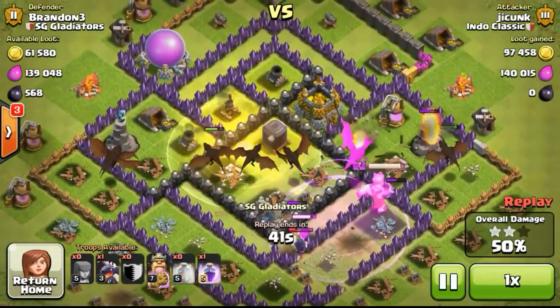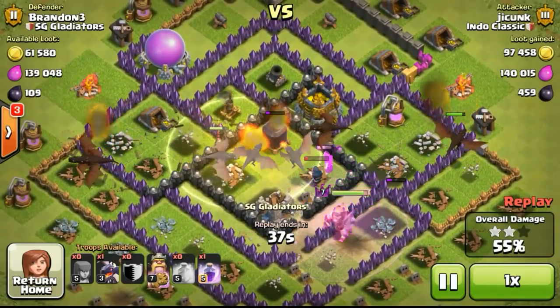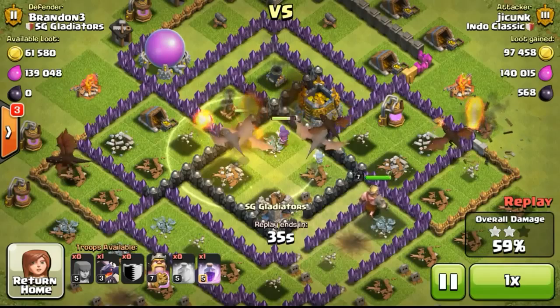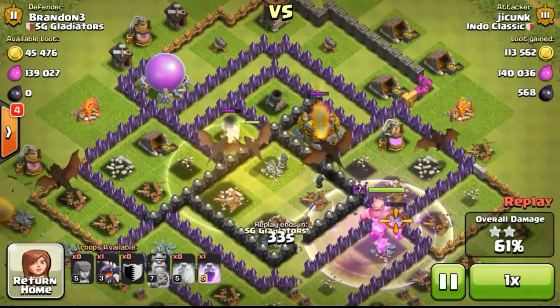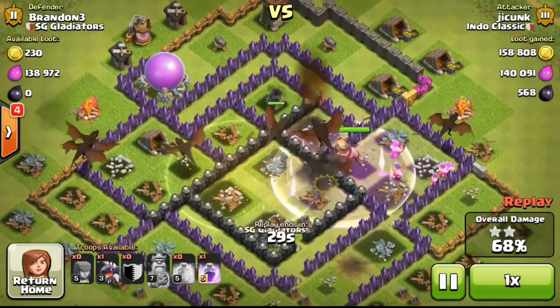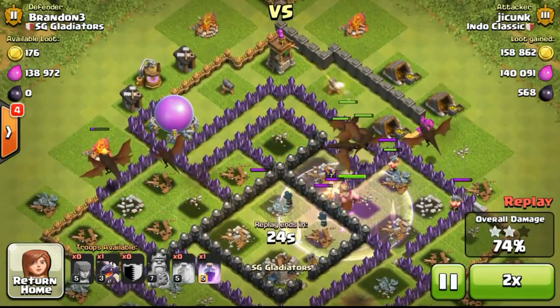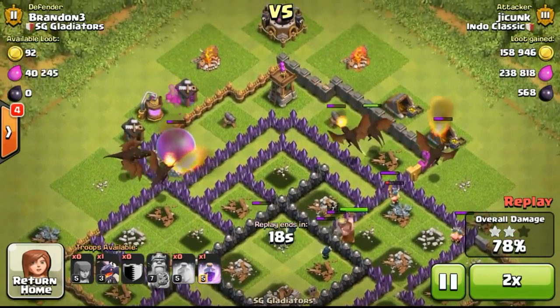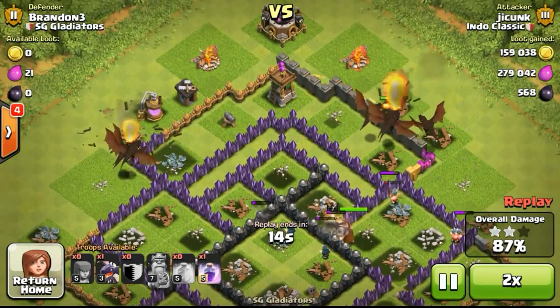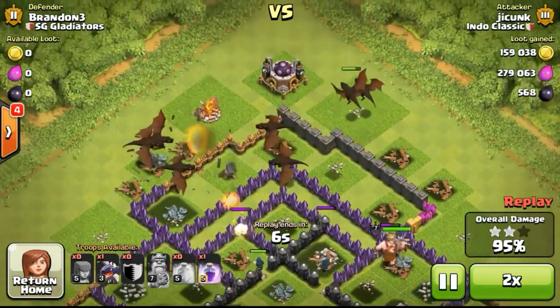If this guy is going to 100% my base and steal all the loot, I just have to do 1 or in fact just 2 raids to get back all the loot that I've lost. You can see he is using all the dragons — a very nice deployment. In fact, even a heal spell to heal up some of the damage done by the air defense. A really smart move to go ahead to use mass dragons on my base. It could be a revenge — we'll see how later.